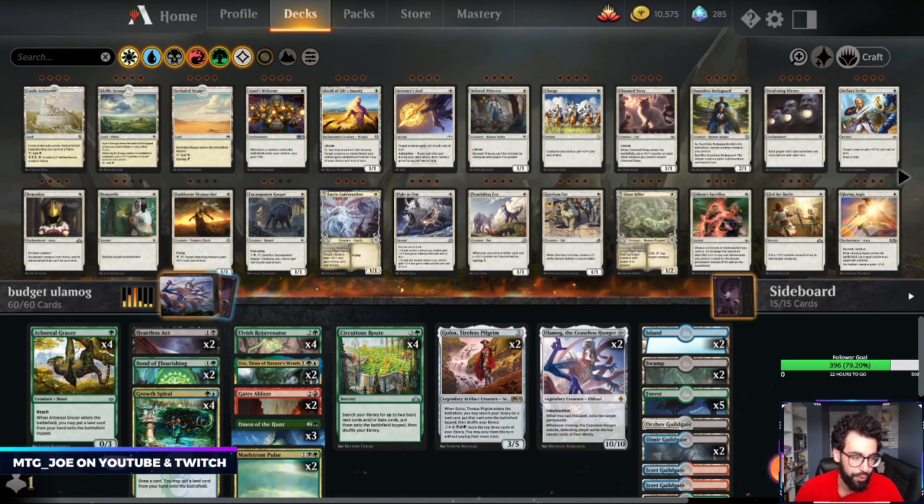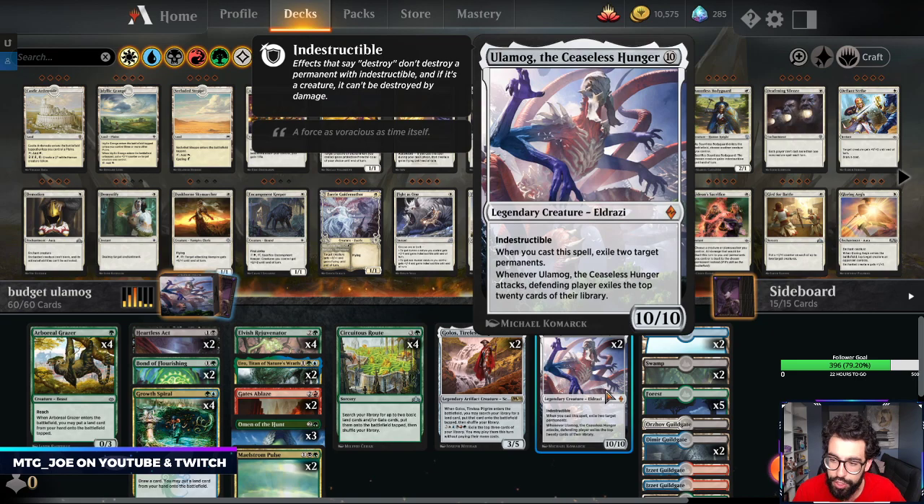So if you craft them, they're good in a couple different decks. I usually try to model it after a shell of an existing deck that you can eventually build towards. So today what I wanted to do was build around one of the newer cards from Historic Anthologies 3.